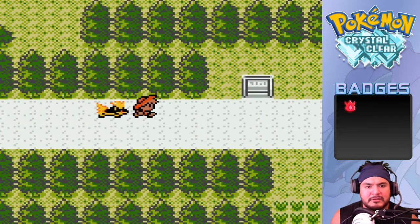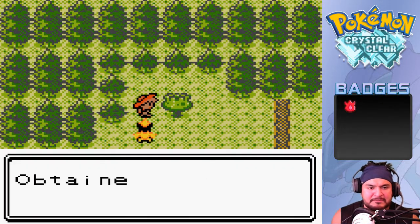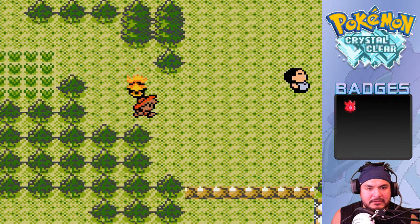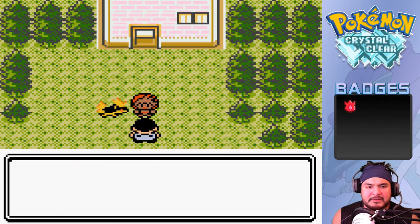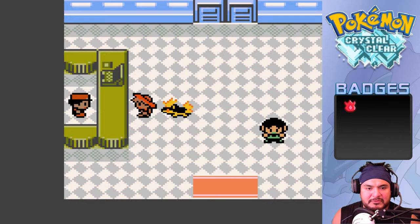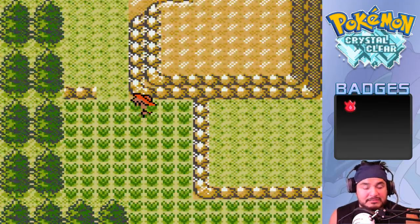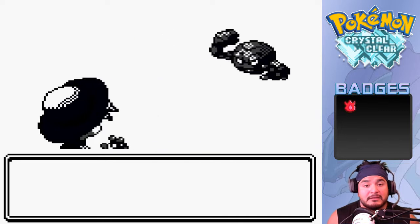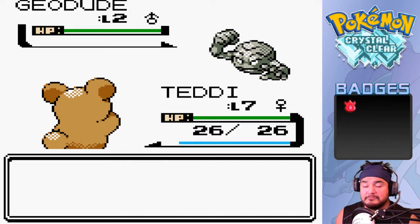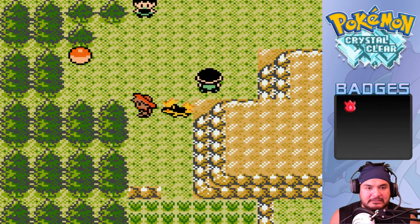Here we are on Route 29 - grabbed a berry. An NPC mentions you can jump down from ledges as a shortcut. This route leads to Route 46 - there's a small opening that can actually get us to Blackthorn City. There are some rare Pokemon here but I'm not going to risk those trainers.